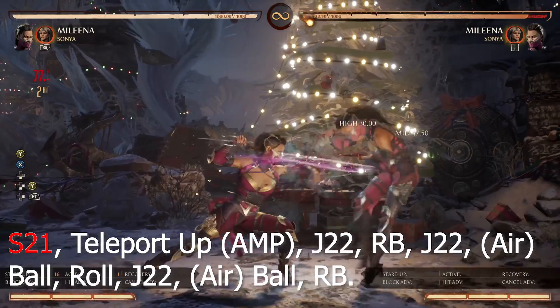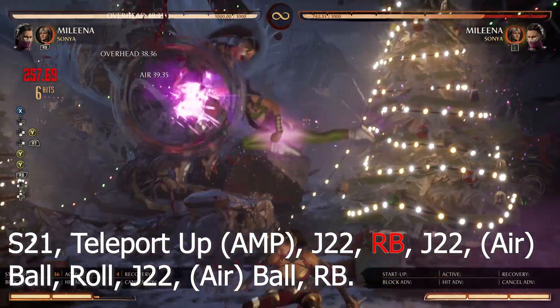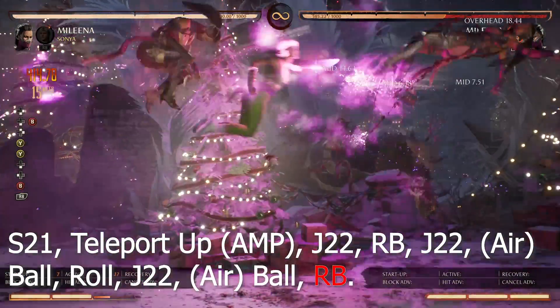Second execution of 10-2-1 combo 2: 10-2-1, teleport up, amp, jump 2-2, cameo, jump 2-2, airball, roll, jump 2-2, airball, cameo.